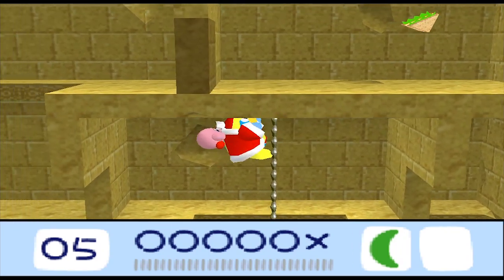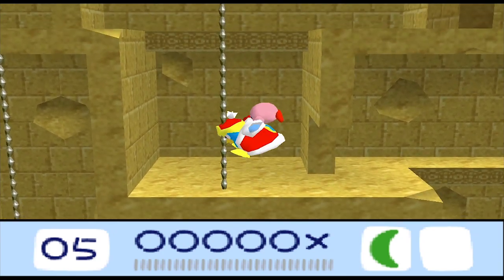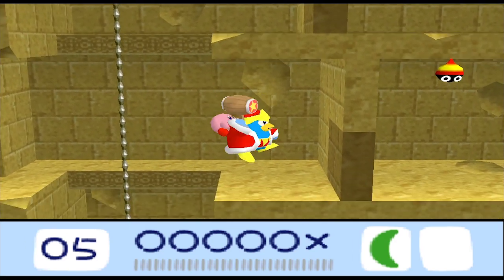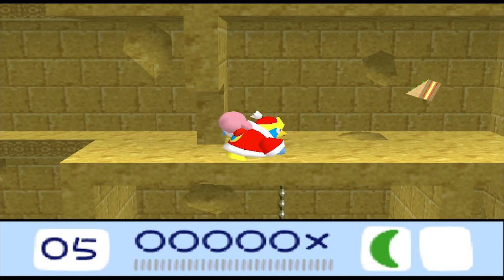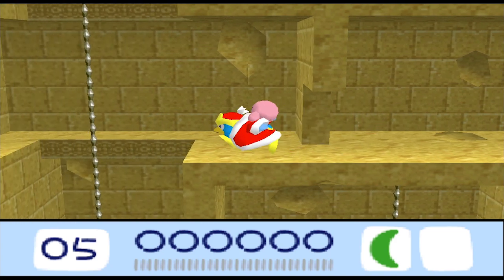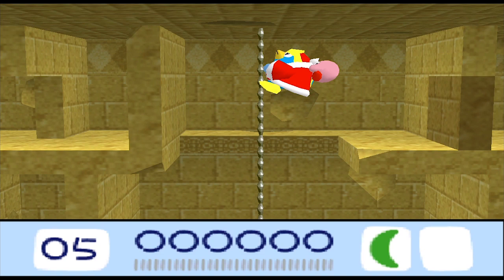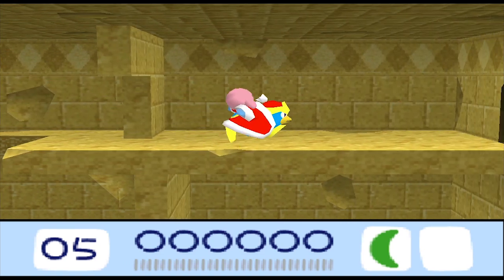Wait, was that a shard? No, it's just an enemy. Go up the pole! Break this, kill this spider, grab the sandwich and defeat this — wow, it didn't actually hit me, amazing! If we go up here, it should bring us to the exit. Nice!